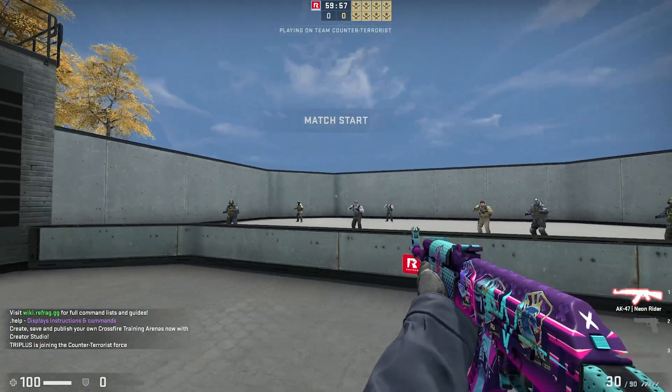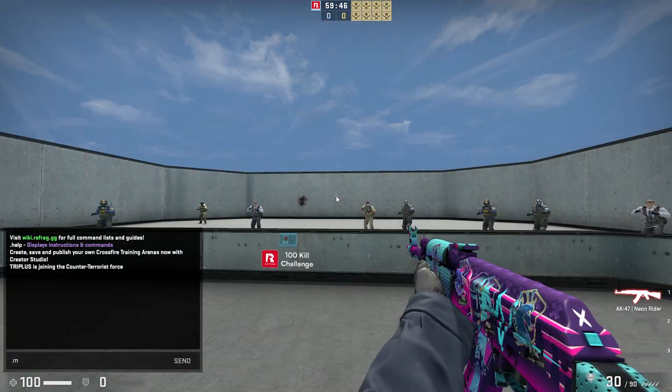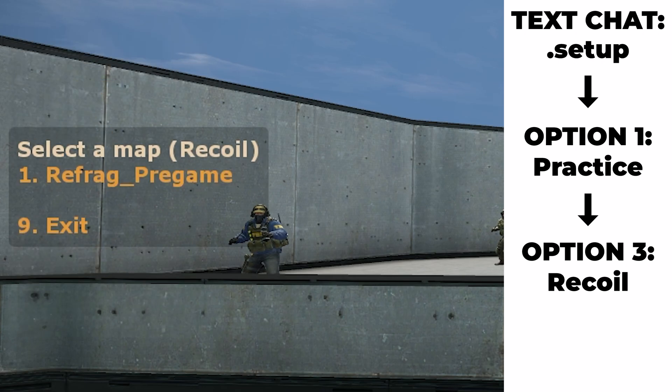Once we load into a Refrag server, we need to get into the Recoil Trainer mod. We can either shoot at the Recoil Trainer text on the wall in the warm-up arena, or we can type .setup and select option 1 practice and then option 3 recoil, then simply select option 1 Refrag pre-game as the map.